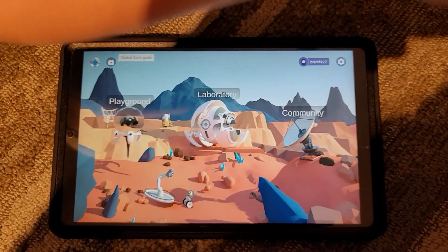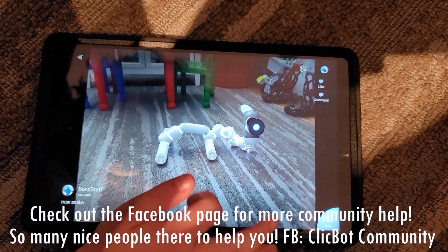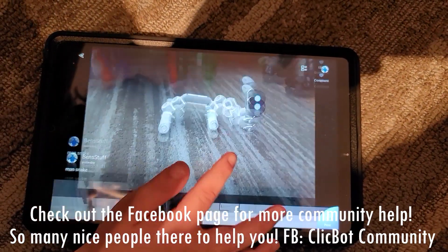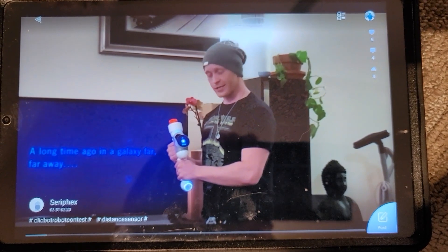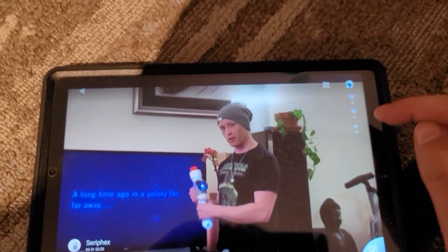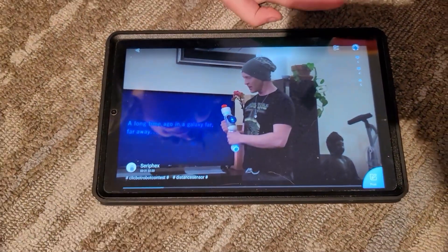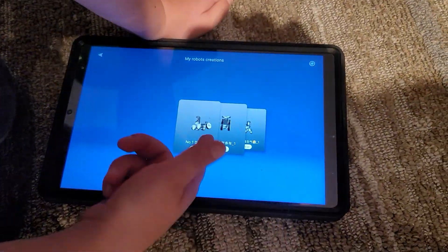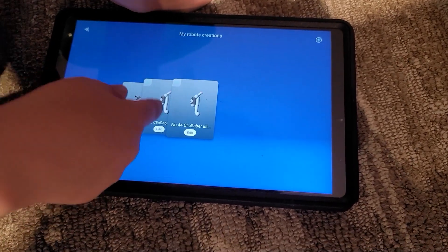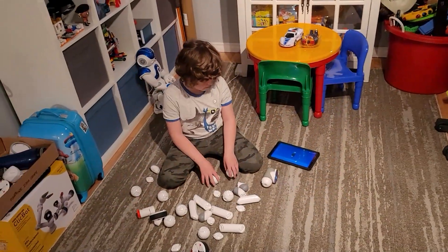We're going to go back to the community and we're going to find the Star Wars video. So we go to community and you're going to see all the videos you can get. There's mine - we made that one. Here's the Star Wars guy. He shows you how to make the Star Wars lightsaber. We're going to click the cloud and upload it and go to it - which we already did before. Go back, let's go find it. We're going to start building it. Go to the library where all your stuff is. Oh my goodness, look how much stuff you've got. So click that one and let's build it. Start building.